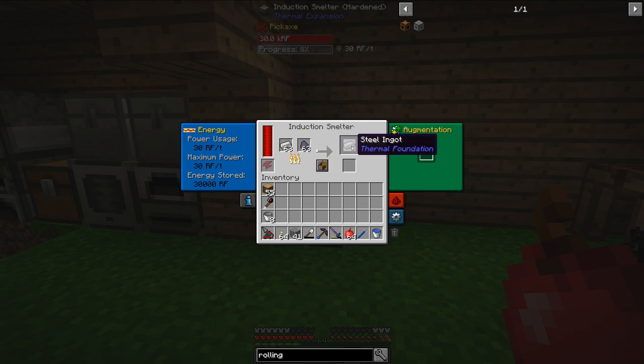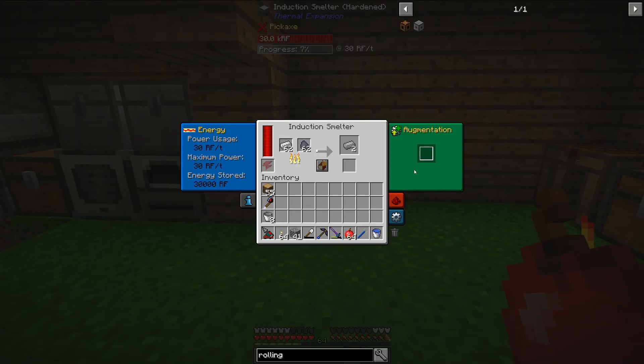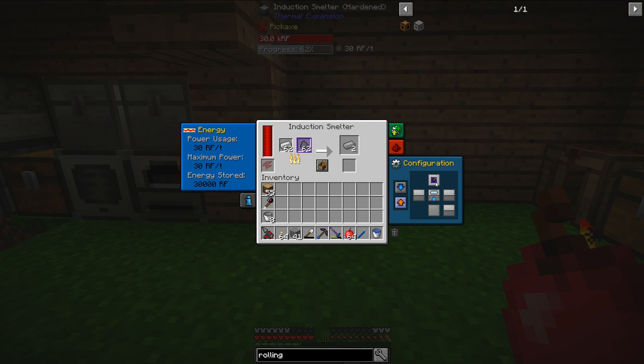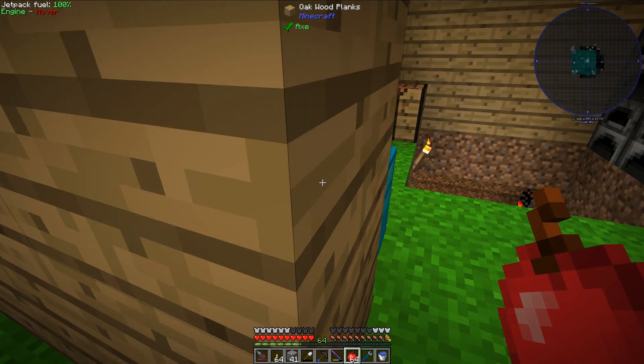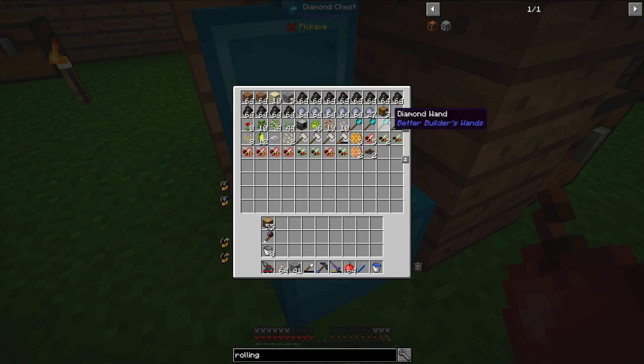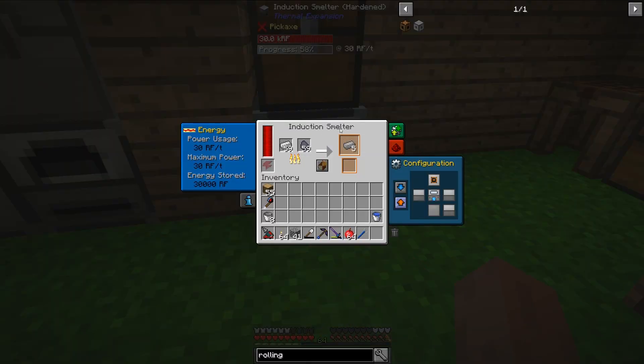That's fantastic, and the speed of it is pretty good too. What I'm going to do right now is put an output to the top and place a chest above so that I can get my steel automatically exported to that chest.